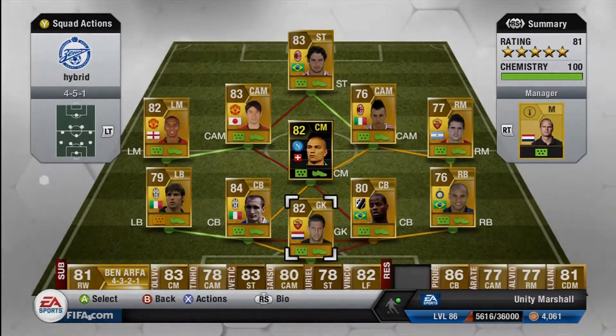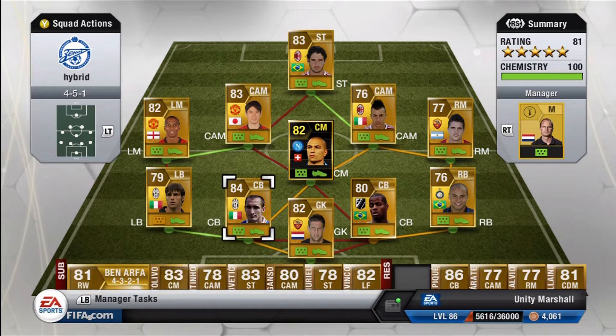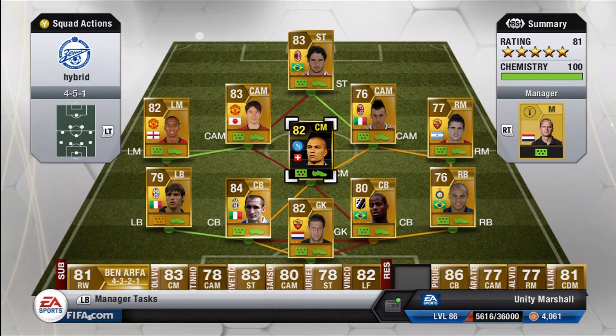Alright guys, Marshall here and welcome to my first Ultimate Team episode of Track to the Top. I'll be showing you my journey to number one in Division One. I'll start off by using this nice little hybrid team with some powerhouses at the back in Keelini and Dede, a bit paced at right back which is what you need, and then in the middle we've got Lamella, Elshawari, Inle, Kagawa, and Young.